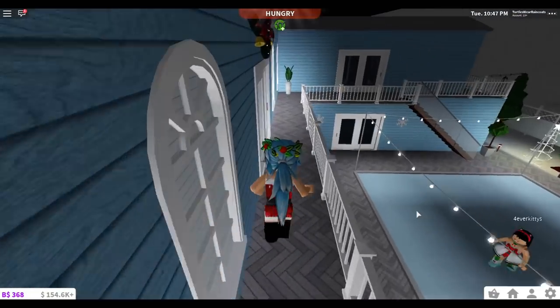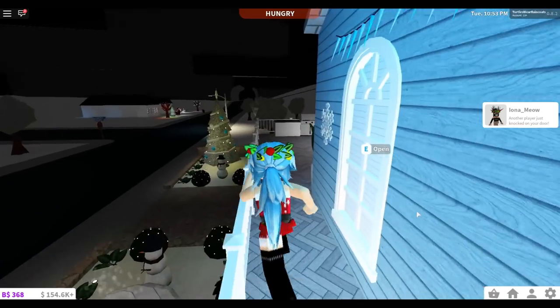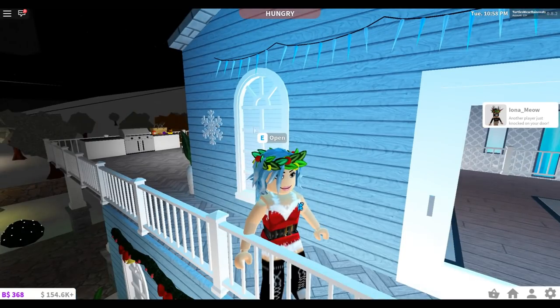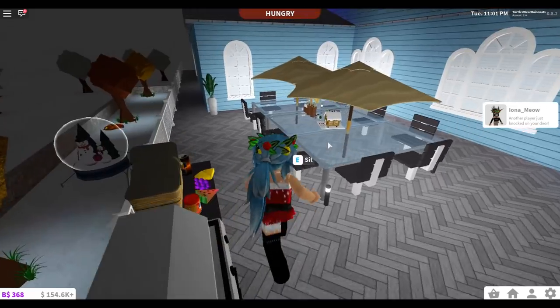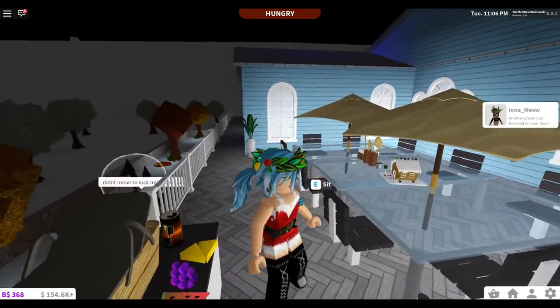Wait, there is one more thing out here — I think I just added it. The only thing I added out here was the garland, the wreath, a few snowflakes, and a gingerbread house right here. So yeah, that is it, guys — that is my decorated Christmas house here in Bloxburg!